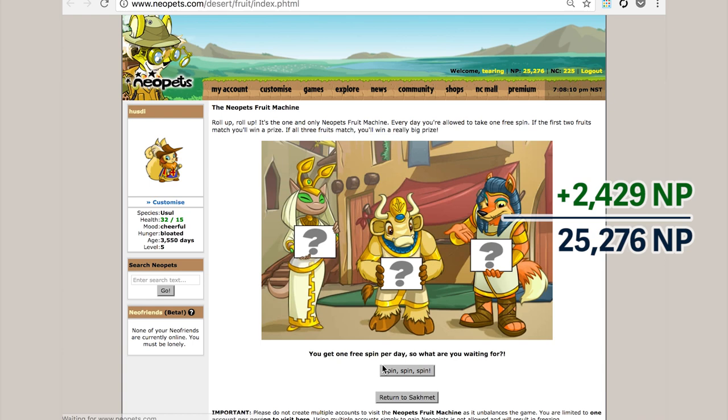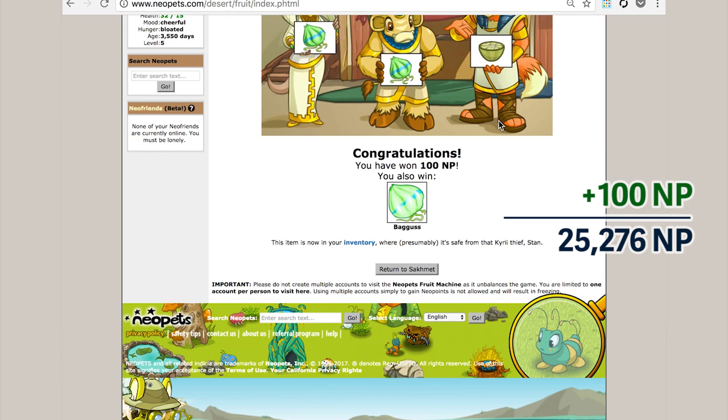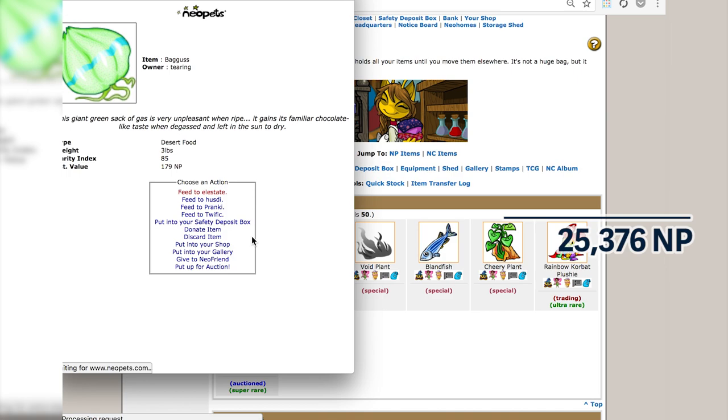Confession time. In all of my years on Neopets, I had no idea how a success was measured on the fruit machine. I was always put off when the last two fruits would match, or the first and third fruit would match — I'd be like, why am I not getting a prize? It all has to do with the very first two fruits. If those match, you get a prize, and if all three match, you get a prize. But it all has to do with the first fruit matching the second fruit — otherwise you're not getting a prize. I hit it lucky here too. It was a very lucky day.